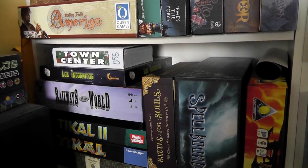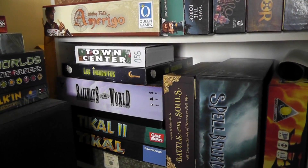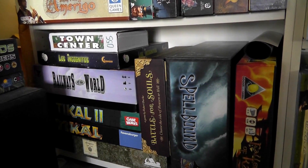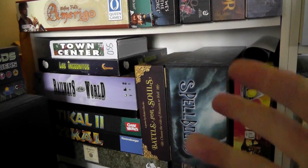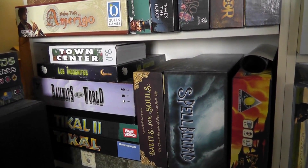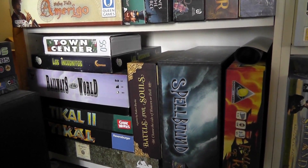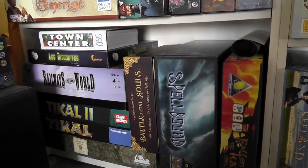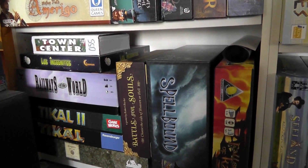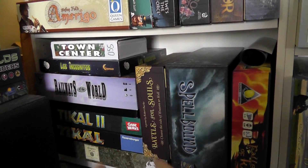Railways of the World. There's actually quite a few expansion maps in there as well — you can see the box has expanded quite a bit. But an absolutely amazing game. Our favorite train game, works great two-player if you have the right map. Out of the box it comes with a U.S. map and a Mexico map. The Mexico map is kind of an okay little introductory thing, but we have the Europe map, which is excellent. Absolutely wonderful. We don't play that game enough. Huge, big, gigantic board. Very meaty, very thinky, but also incredibly simple — one of the shortest instruction manuals of any game in that gigantic, heavy box.